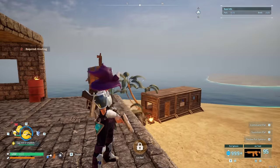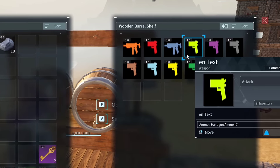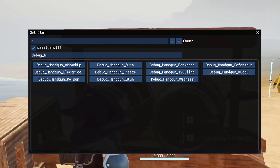Now, the next unobtainable item isn't actually one item — it's multiple items, which are all of the debug handguns. I decided to group these all together since they all seem to be the same, aside from their inventory icons and their names, which are all type-related from the looks of it.